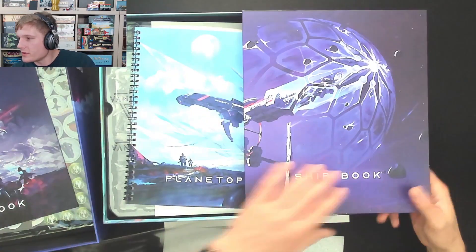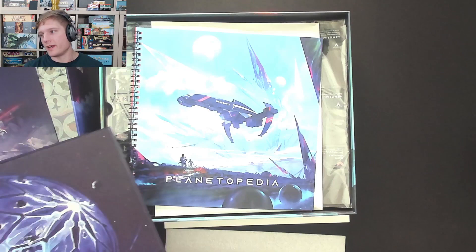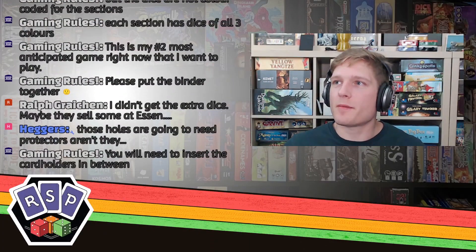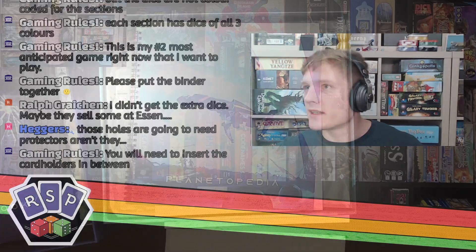This is my number two most anticipated game right now that I want to play. What's number one, Paul? You have to tell us what's number one. Ralph says he hopes he can get the extra dice at Essen. You'll need to insert the cardholders in between. Let's take a look.